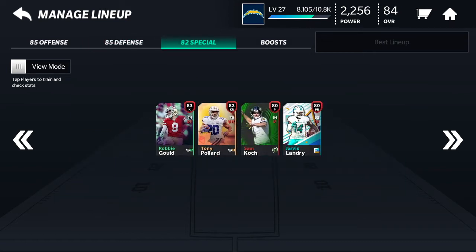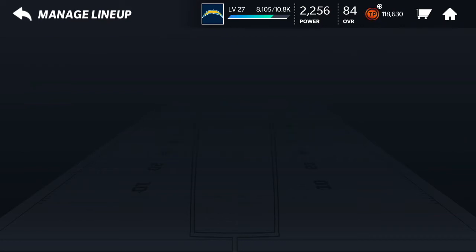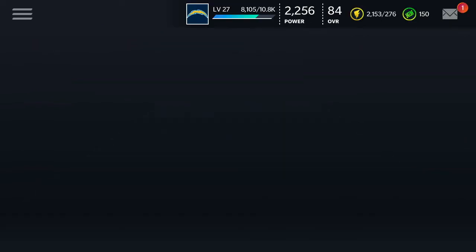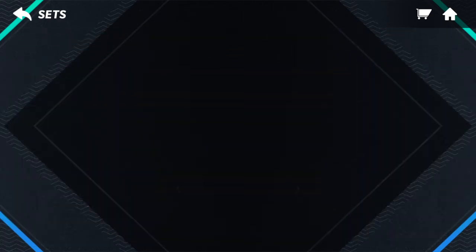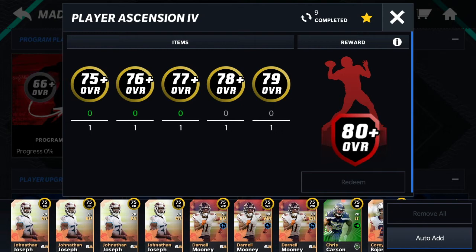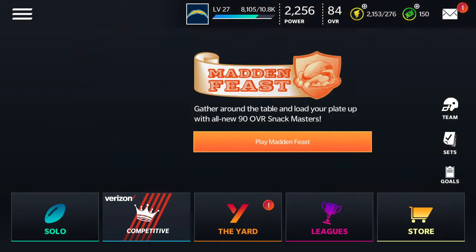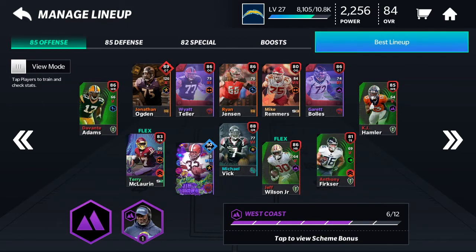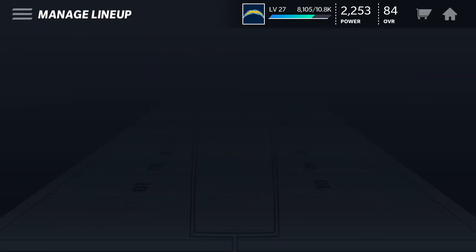The part of the team I thought I'd struggle with was special teams, but I actually got lucky there. The punt returner wasn't hard when the flashback promo came out, and another guy I got from Team of the Week. The remaining two I got from opening 80-plus packs - you go to Sets, then Madden Core, scroll down, and you can get an 80 from those. I also just won the Hunter Henry auction - welcome to the squad! We're still 84 overall but we're advancing.